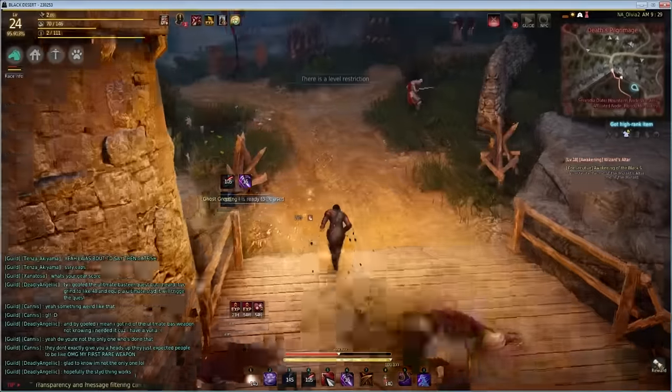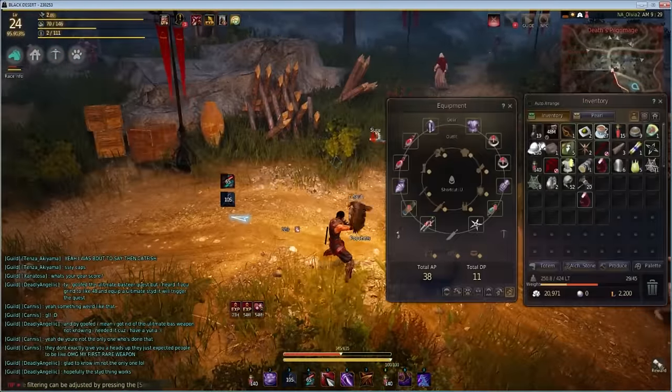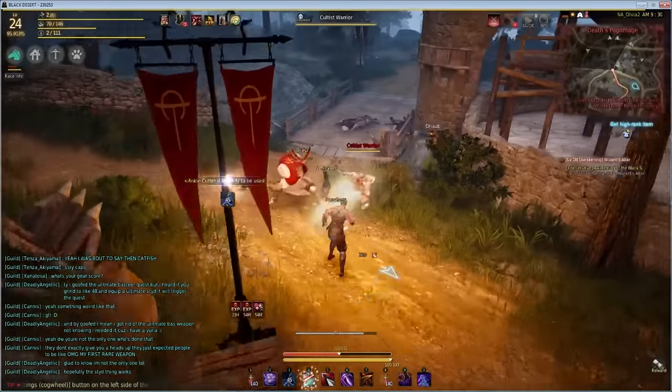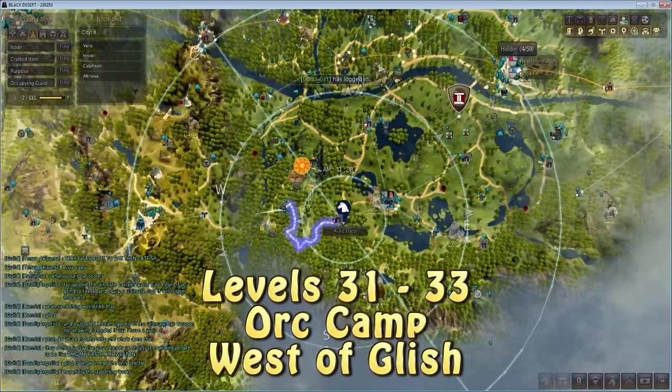At level 24 I'm taking a lot of damage since the mobs are purple, but that's fine because I'm using potions from quests — they're on a three-second cooldown. From quests and Black Spirit side quests alone I had 140 potions, so I'm able to grind these mobs up to the low 30s.